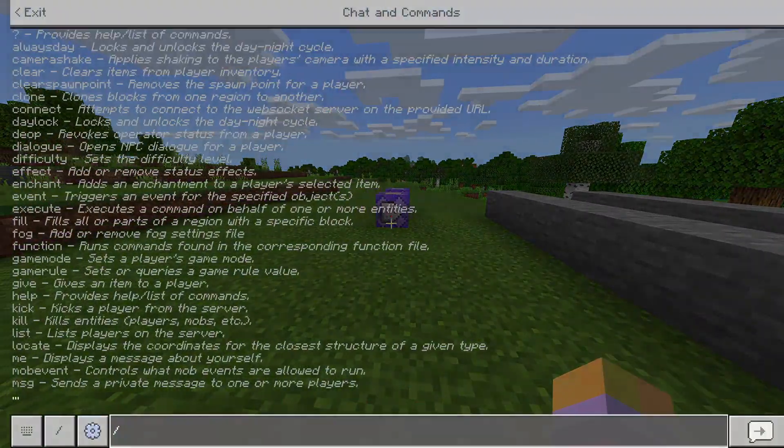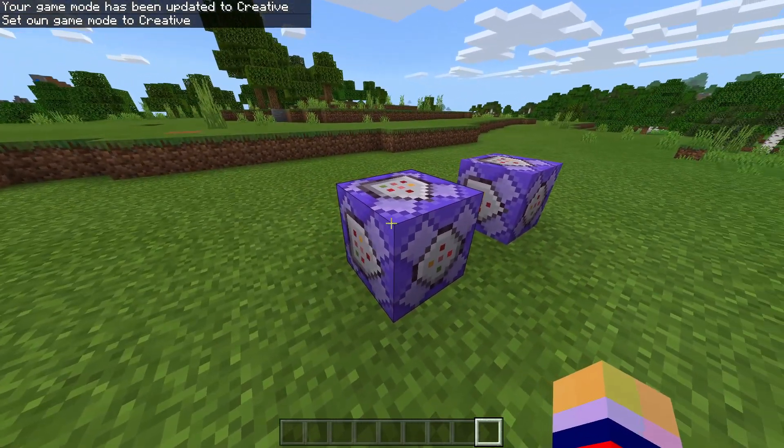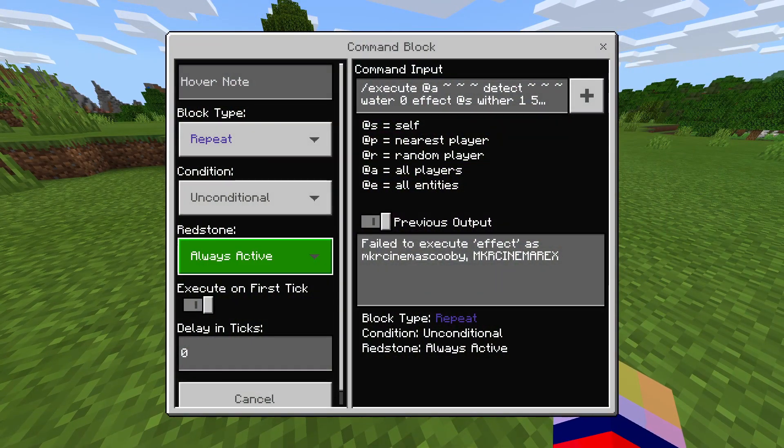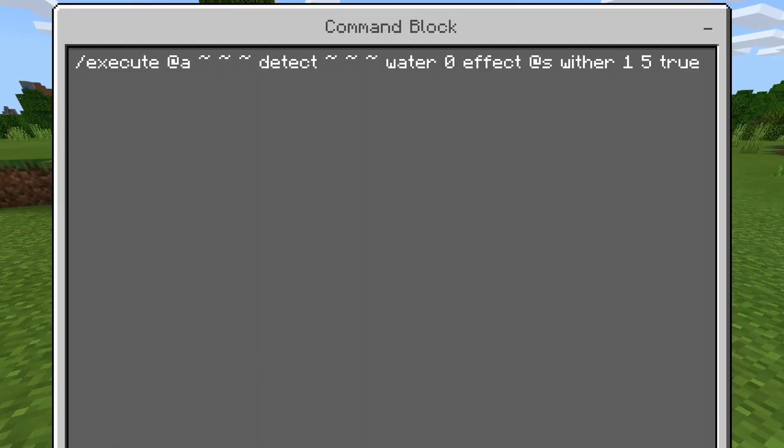Let's show you now how to do it. You're gonna need two command blocks. These two command blocks deal with two different types of water. The first one is the solid block of water, which is basically a block in Minecraft that is just solid water with no movement whatsoever. To do it for that specific type of water, it needs to be a repeat, unconditional, always active. The command itself says: /execute @a detect water 0 effect @s wither 1 5 true.